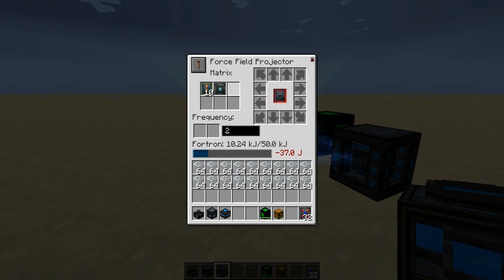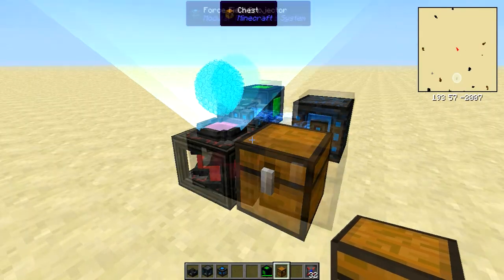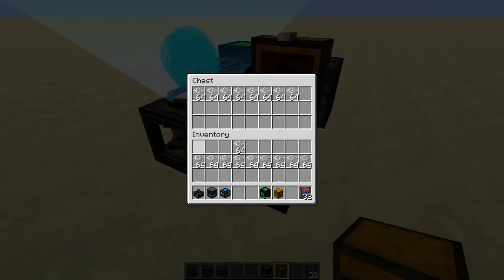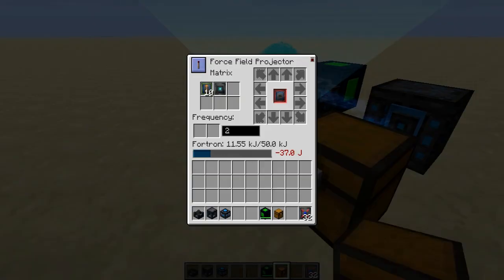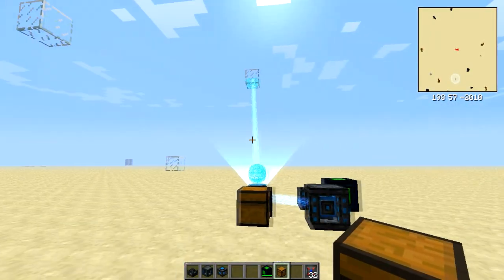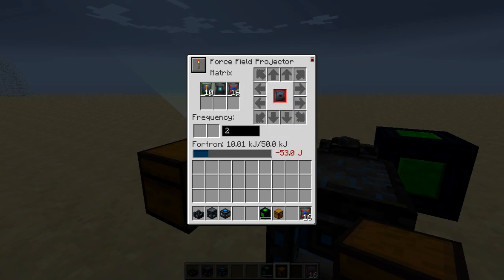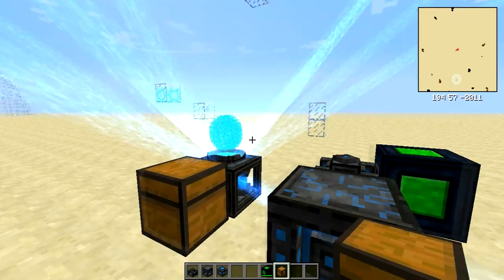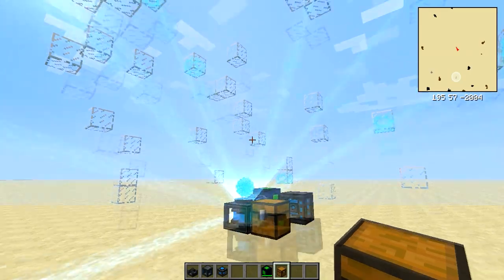Then place in your Field Stabilizer Module. Place the chest next to the Force Field Projector — doesn't matter which side — and place all your building materials into the chest. Turn it on and you will see it starts building the sphere for you. It's kind of slow, so if you put some speed modules in, the rate goes up a lot and also increases the sphere build speed, which is recommended.